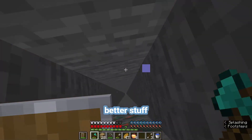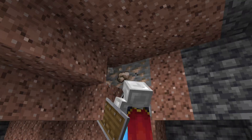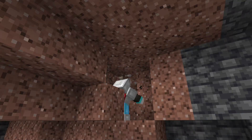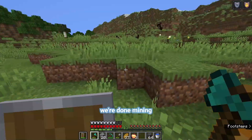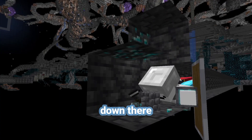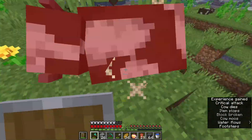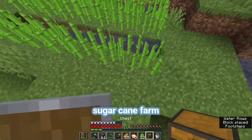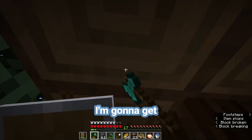Honestly, I'm tired of stone tools — I'm gonna get some better stuff. Okay, we're done mining. I even got some diamonds while I was down there, so I've got some pretty good tools. And since I have diamonds, I might as well get some stuff for enchants. Now I have a little sugarcane farm — I'll have a full enchantment table in no time. And without further ado, I'm gonna get back to building.